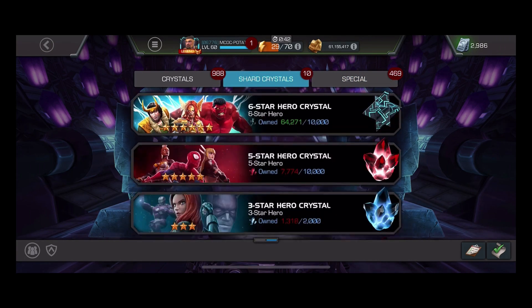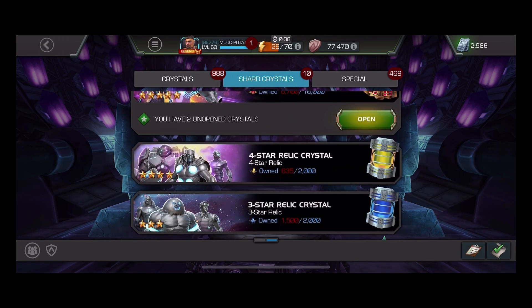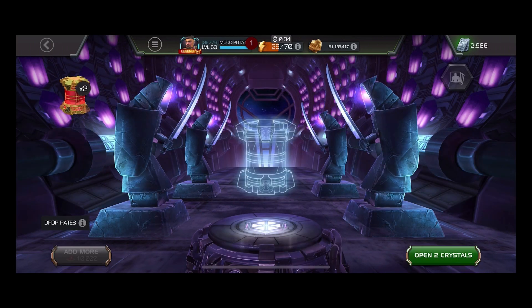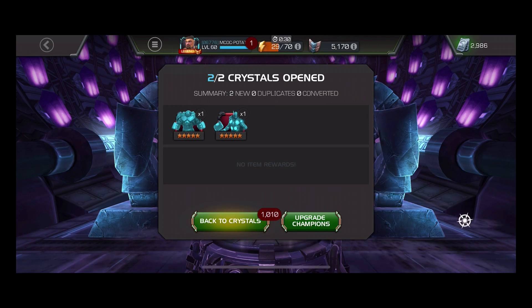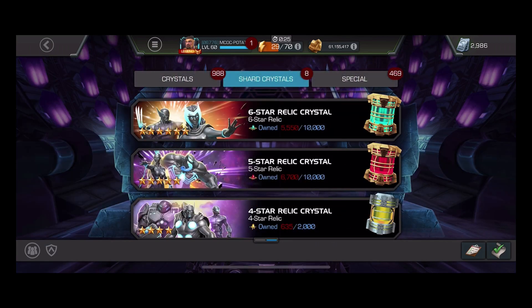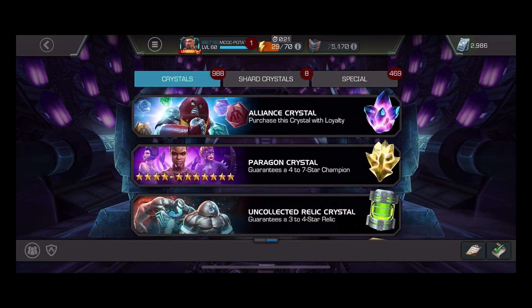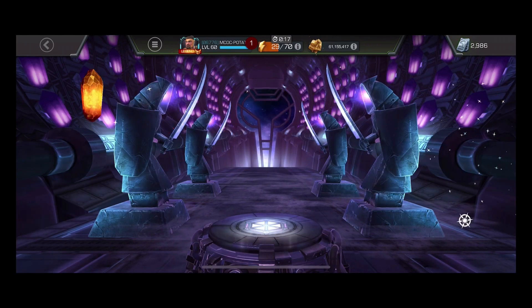So what should we open? I think we should open the relics. We're gonna pop this — we have a Hulkbuster and a Thor relic. Let me just pop this really quickly.